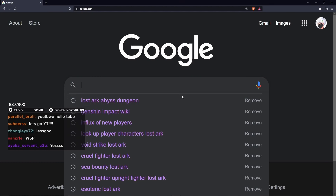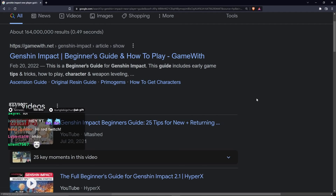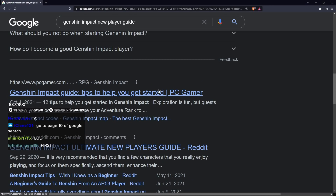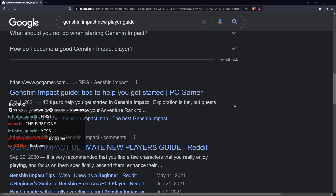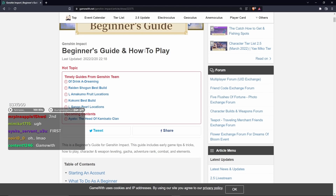Let's go! We're here at Google.com. Ignore the Genshin Impact New Player Guide search. Which one do we go with? You guys have to have looked this up before, right? The first one - Beginner's Guide and How to Play.